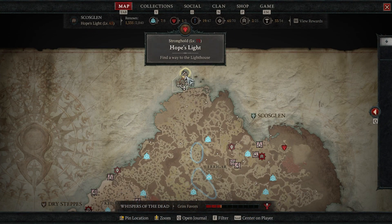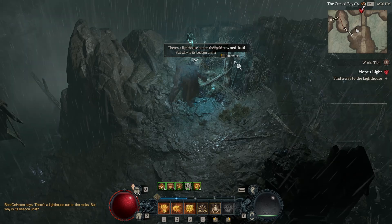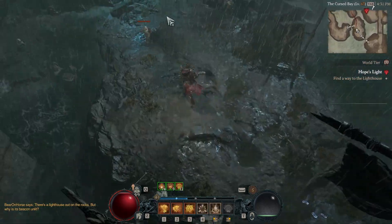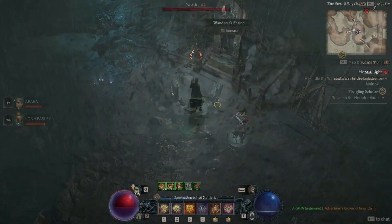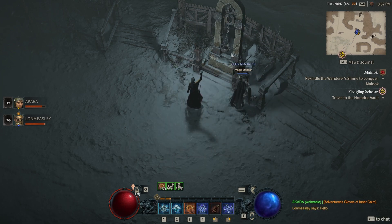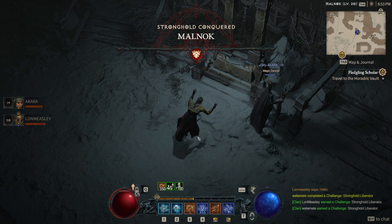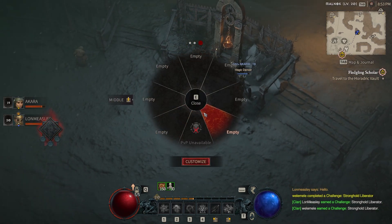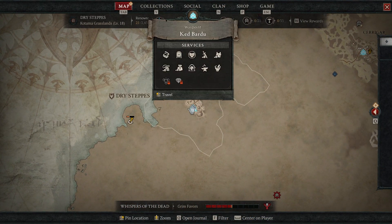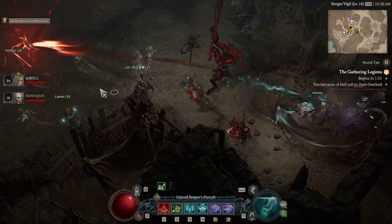Coming back to renown, one crucial way to progress it is strongholds, which I haven't really talked about yet. As soon as you meet the minimum level requirements for any stronghold, you should go and do it as soon as possible — not only for the massive 100 renown that zone grants, but also for the additional waypoints, dungeons, and even side quests that you unlock with it. On top of that, with each stronghold you unlock, you gain an additional location to participate in timed gathering legion events, which are a huge experience boost and also get you some decent loot and obols as well.